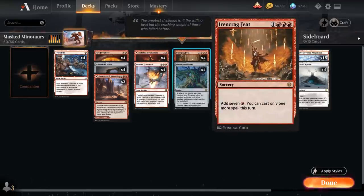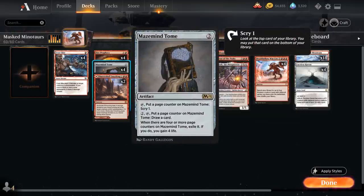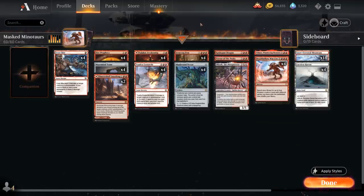Our final combo piece is Ironcrag Feat to help us turbo out our Deathbell Warcry. If we happen to draw multiple copies of Feat, we can also use it to cast Maskwood Nexus and activate it to make a 2/2 token right away, or use Mazemind Tome as another nice mana sink.